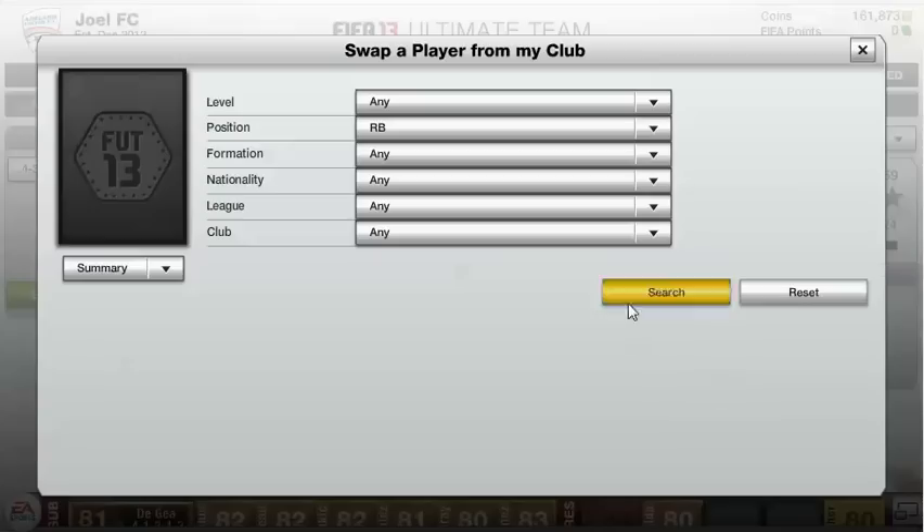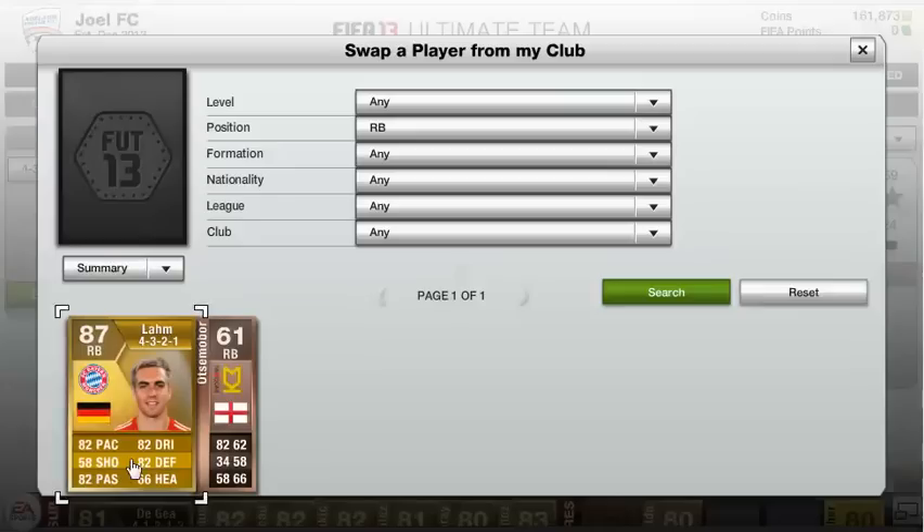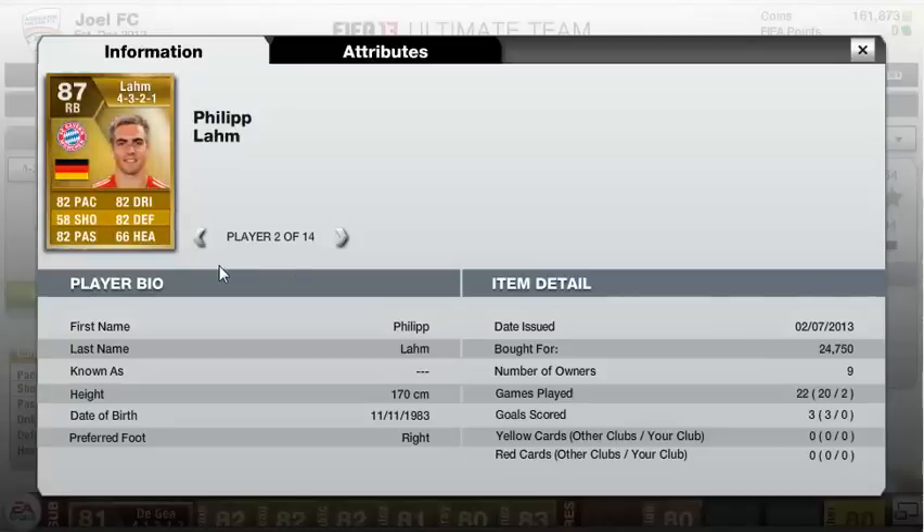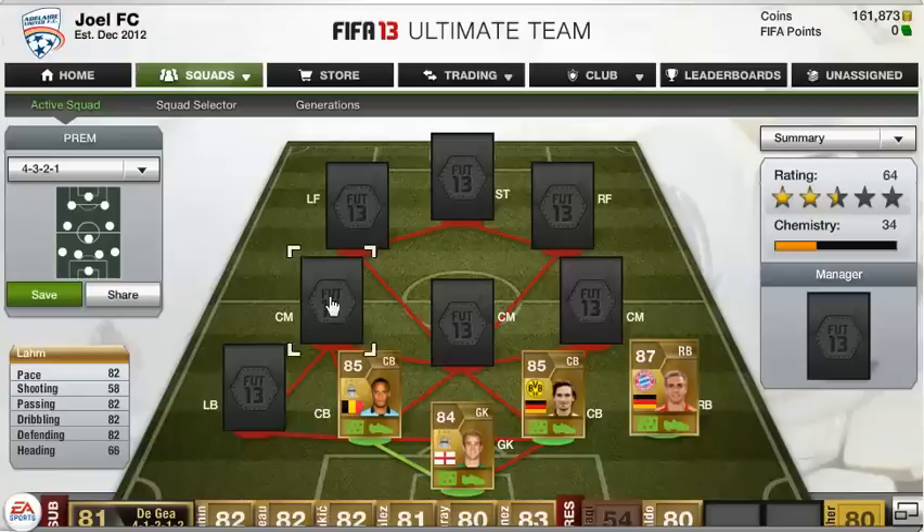Our right-back is, as you've probably guessed, Philip Lahm — 87 rated, absolute beast. He's got 82 pace, 82 dribbling, 82 defending, 82 passing — those four 82 stats — plus 58 shooting and 66 heading. He's about 25,000 coins, but he's just an incredible player. I really like him — a solid attacking and defending right-back.